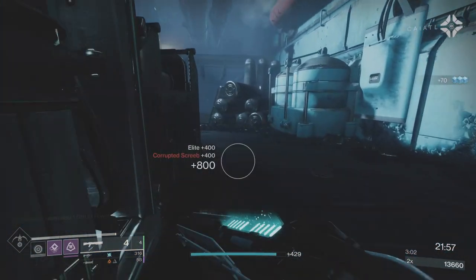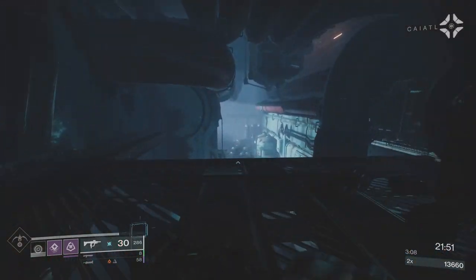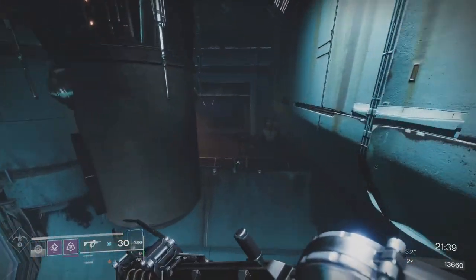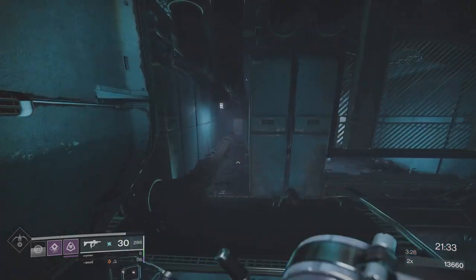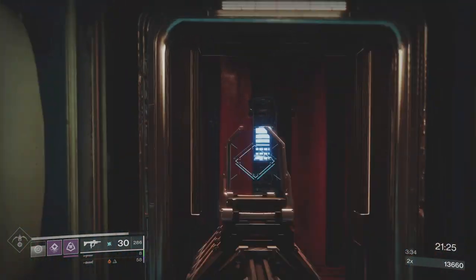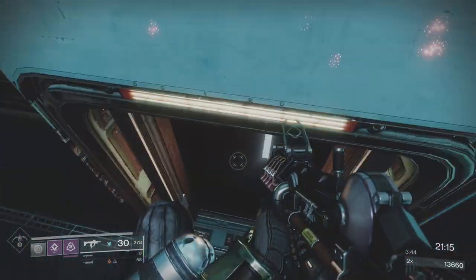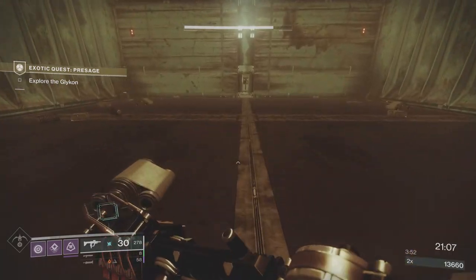Shotgun precision — slugs are the way you want to go. Some people will pull me up for using the Heritage; I get it. Use the Blasphemer or any primary slug you can. You want to keep your Kelos SMG on to create Warmind Cells, with Global Reach to increase range and damage. I chose the Heritage because it has Auto Loading Holster. Blasphemer is the one from Altars of Sorrow — go with that.